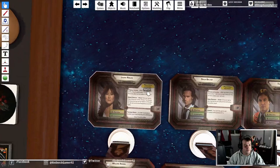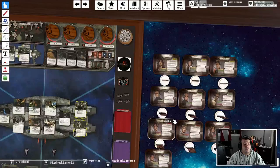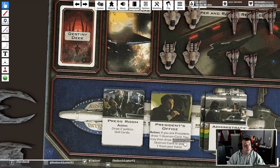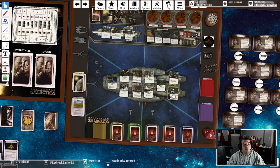However, everybody also has a negative trait. Staying again with Laura Roslin: she has a terminal illness, which means she has to discard two skill cards in order to use any location action. So if she were in, say, the president's office and wanted to use the action there, she would have to discard two skill cards from her hand.